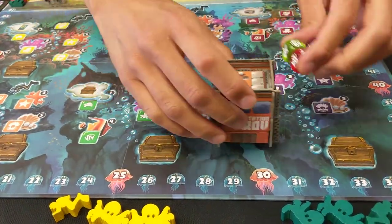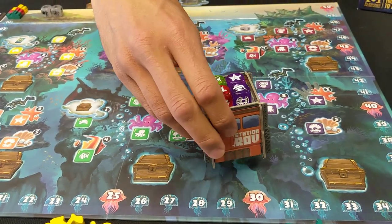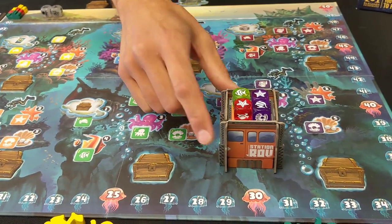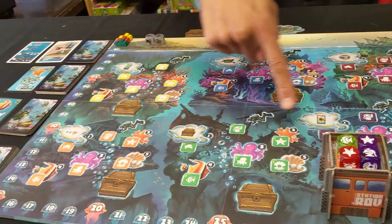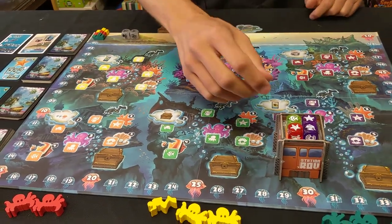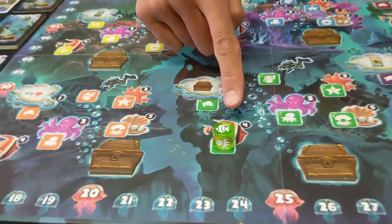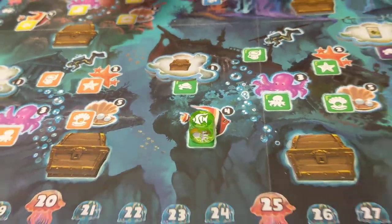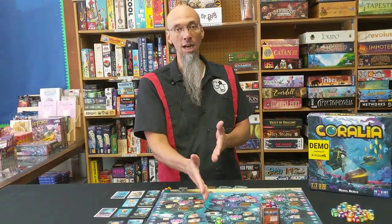After you roll them, you place them in this cool little dice tray — this ROV, I think they call it. And you're going to choose one of these dice. The color is going to determine which of the coral reefs it can go on — there's six of them. The symbol on it determines what you're going to do with it. So I might take this green fish and place it on the green fish area. I can do that because there wasn't a die there. Now in the future, no one else can place a green fish, so you're blocking off that spot.